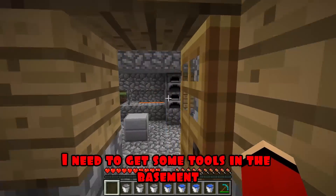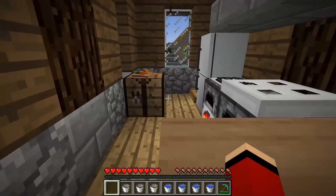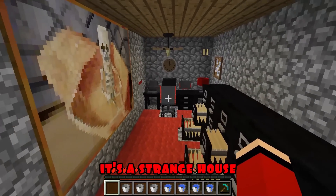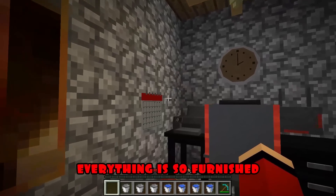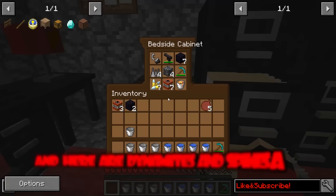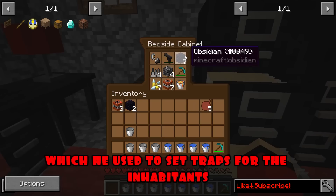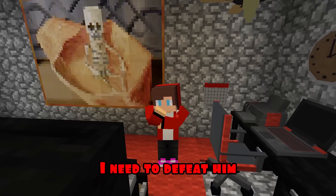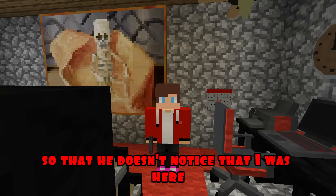I need to get some tools in the basement. What is it? It's a strange house. Apparently the bandits settled here. We need to look at him here. Everything is so furnished. Apparently he has been living here for a long time. And here are dynamites and spikes and obsidian, which he used to set traps for the inhabitants. I'll take this thing for myself so that he doesn't hurt anyone. I need to defeat him. In the meantime, I need to hide so that he doesn't notice that I was here.